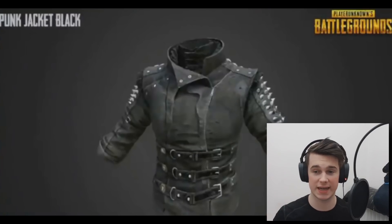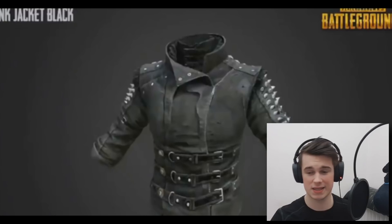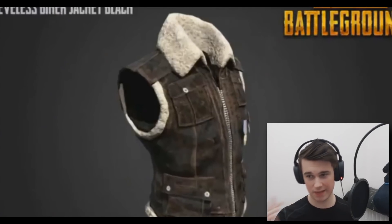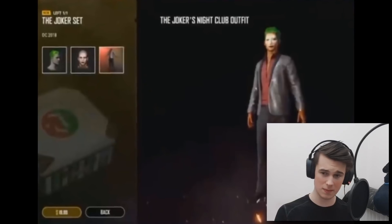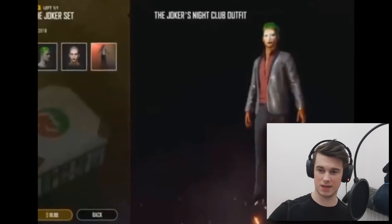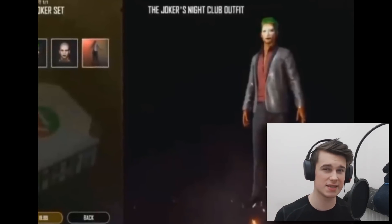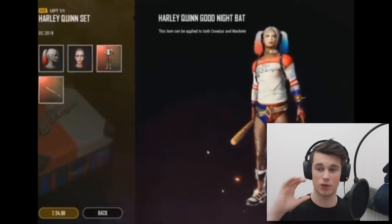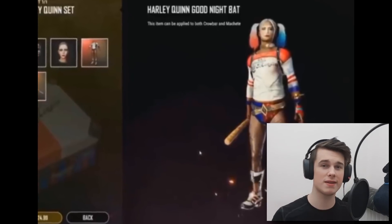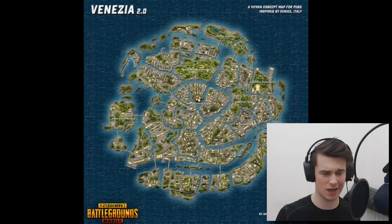Here we have an image of a new jacket coming in the next season — I'm not completely sure if it's from the season pass. There's also a sleeveless biker jacket, which looks pretty cool. And they're also going to be adding in a Joker set — basically from the Batman series, you can have the Joker outfit. Are they doing some kind of collaboration with DC? I'm not completely sure. They also have a Harley Quinn set, which is really cool. I know a lot of people will be hyped about that. And the thing you've probably been waiting for most during this video is the new map — Venecia.